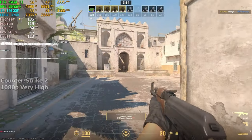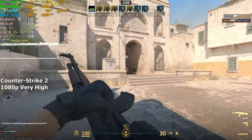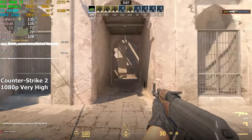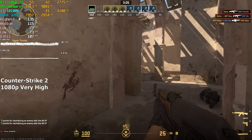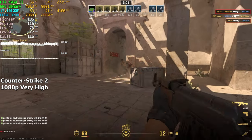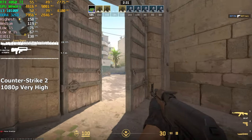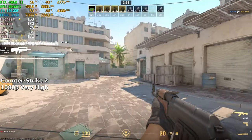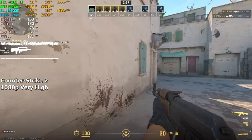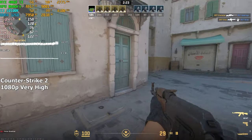Let's begin with CS2. We are running this game on the highest settings at 1080p resolution. After playing this deathmatch for 10 minutes straight, we averaged around 120 FPS. The gameplay was smooth and there were no stutters to be seen whatsoever. I also tried lowering the graphics in the hopes of getting a bit more FPS, but it seems that we are CPU limited and lowering the graphics won't do us a whole lot in this game.